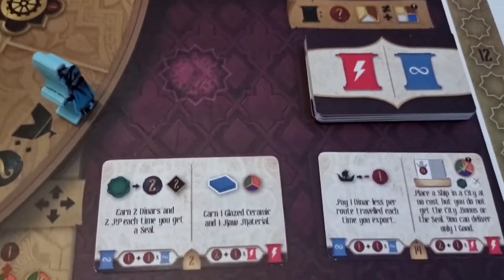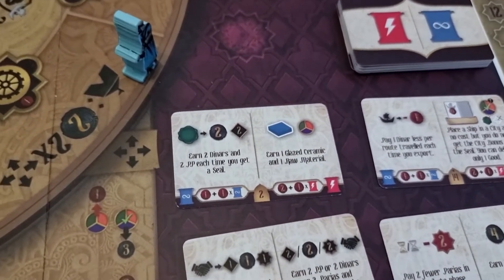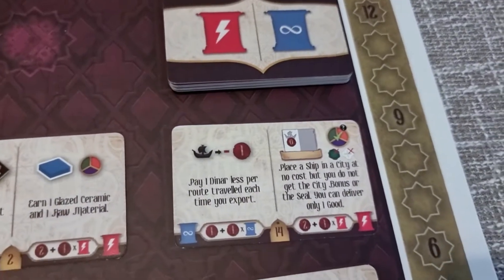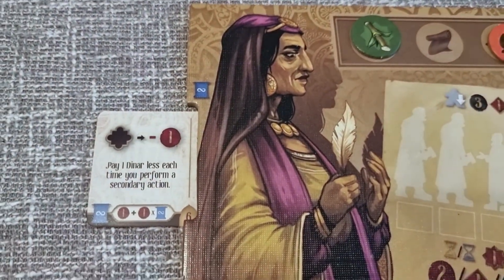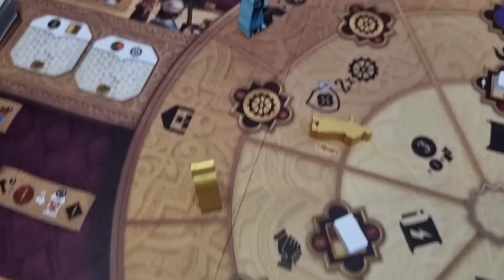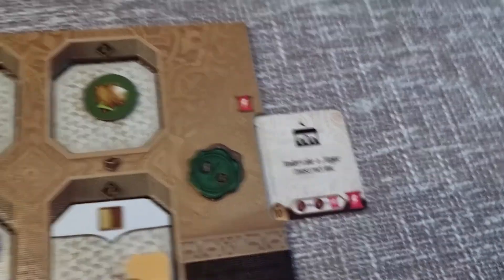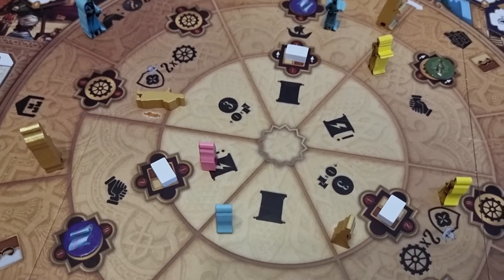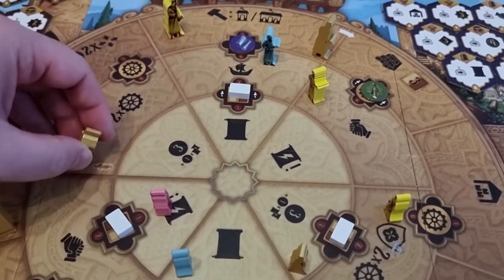We've seen the end-game poems, but these are ongoing benefits — and they're absolutely fantastic. This one here is earn two money for every two points, and two points every time you get a seal, which combines nicely if you're going with a sailing strategy. This one here is pay one less coin per route travelled, which could make some of these routes free. I've got one built in: pay one money less each time you perform a secondary action, so you can pick up resources on the wheel a bit cheaper. I also have a red poem as opposed to a blue poem — a red poem is undertake a major construction. You can activate red poems by going to the activation spot, making them a great way of building combos. If you don't like combos, this is not the right game for you.